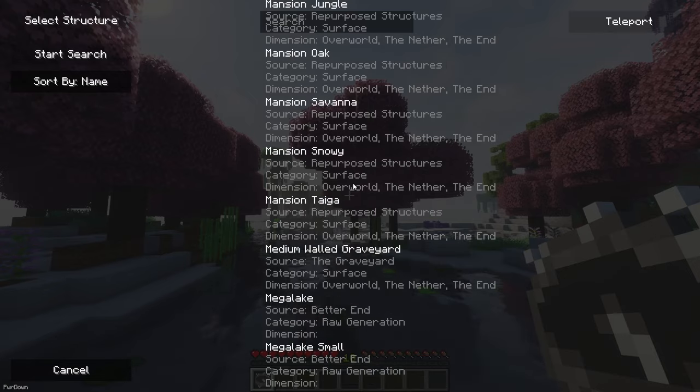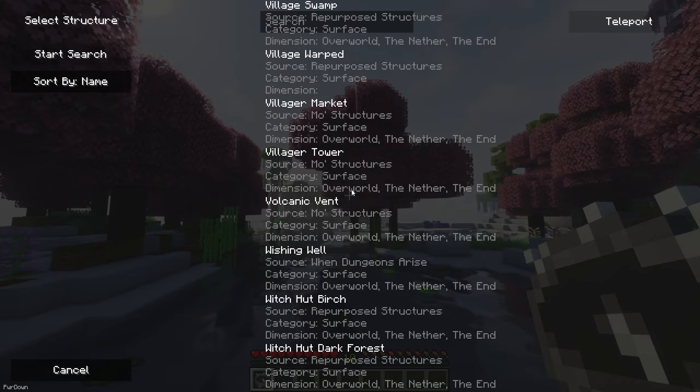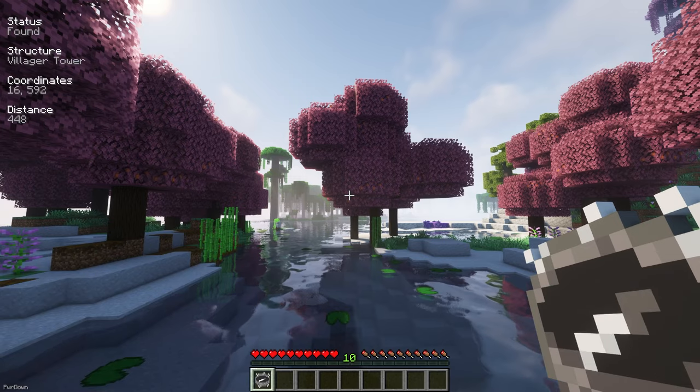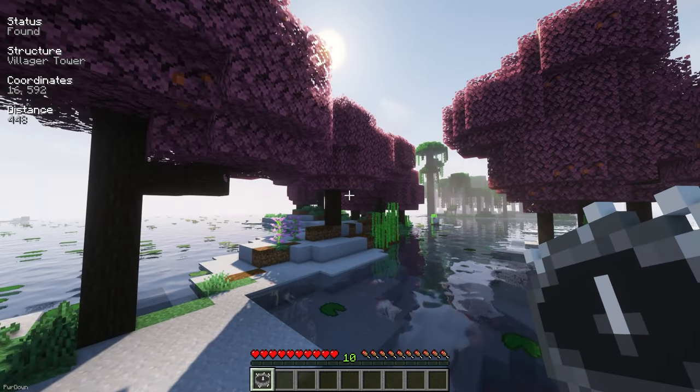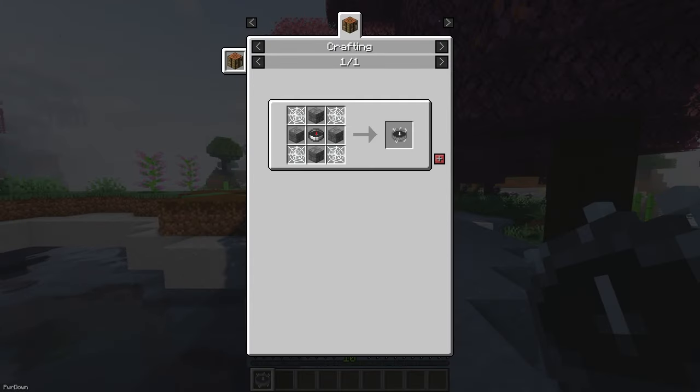With so many new structures in our world, you might want to try the Explorer's Compass, although you might find it immersion breaking. You can use it to search for any structure in your world, even ones provided by the mods we've installed, and the Compass will point towards it. It can be crafted from 4 Cobwebs, 4 Crackstone Bricks and a regular Compass.